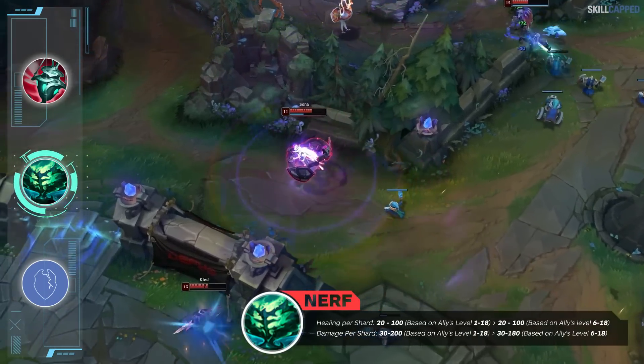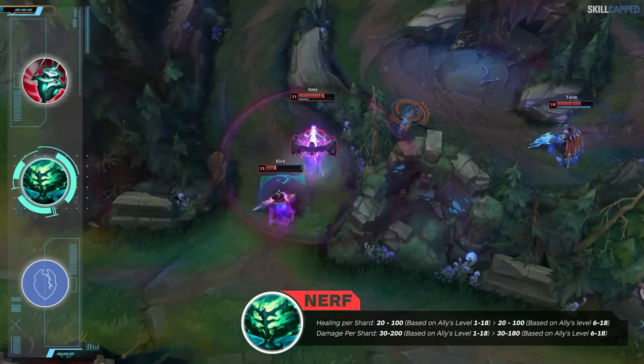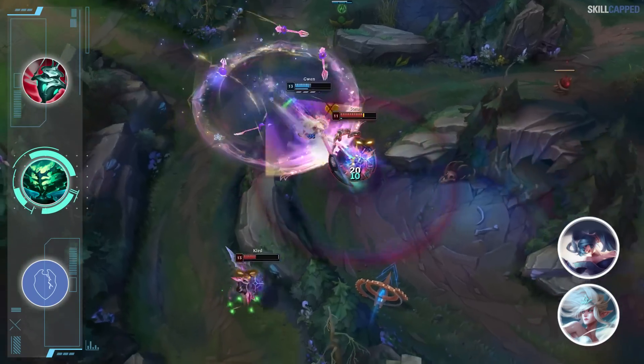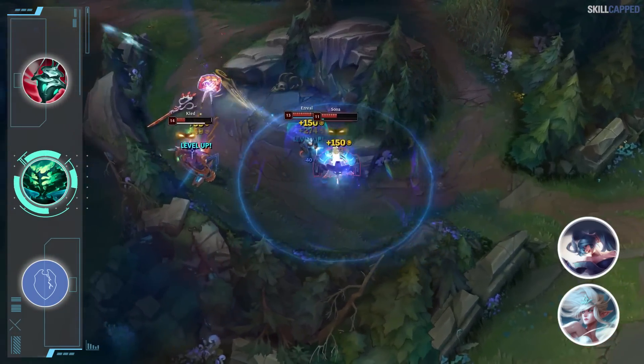Damage per shard will see similar treatment, going from 30 scaling to 200 from levels 1-18 to 30 scaling to 180 from levels 6-18. Echoes and Ardent users like Janna and Sona will be hit the hardest in 13.11, which is understandable considering they held super high win rates in 13.10.